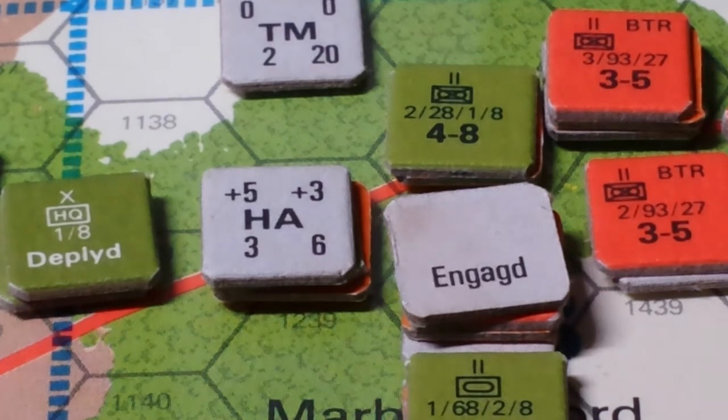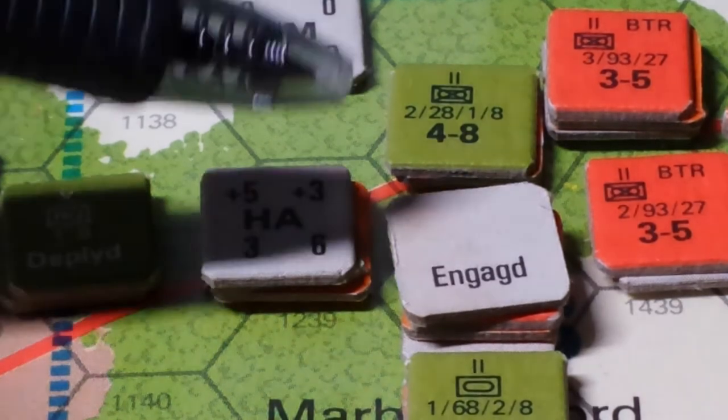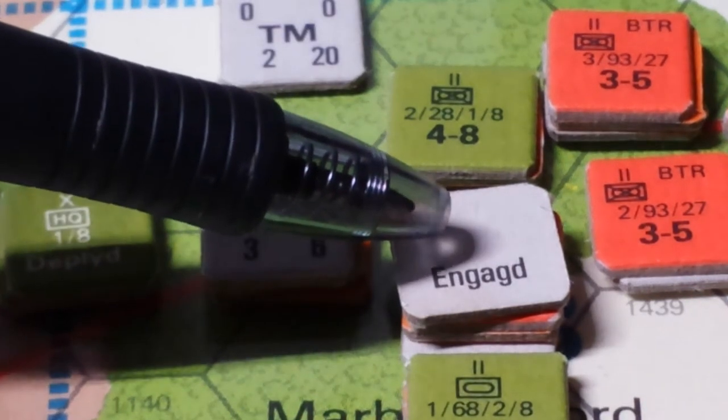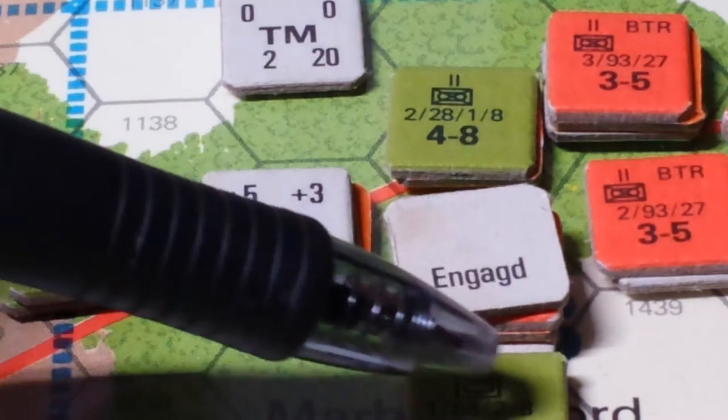When you get over plus seven, you go to the overrun table and then you roll the dice. Once you get to plus 12 or better, it's an automatic overrun. So this unit has to retreat and take two step losses, going down to four steps.